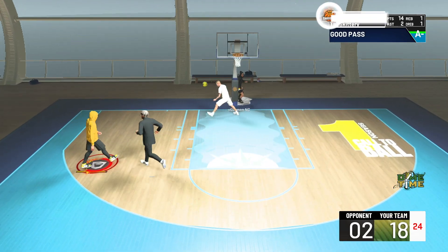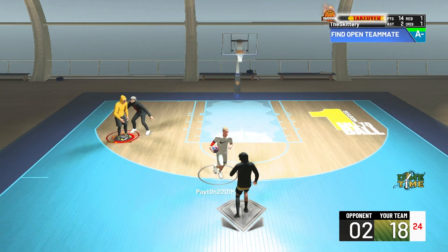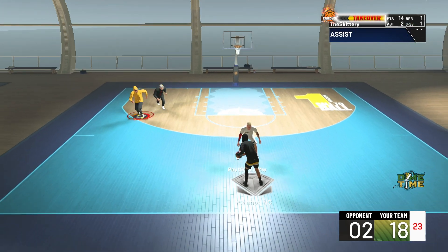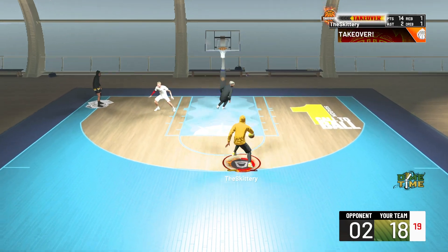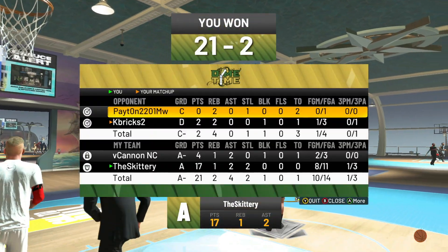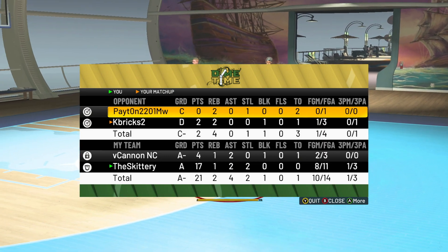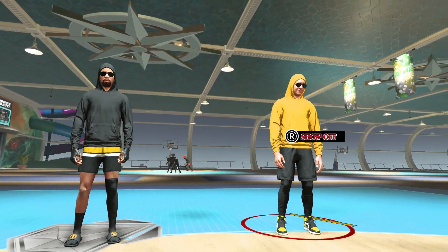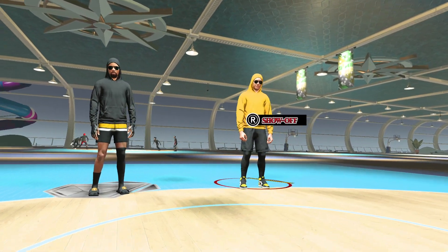Give me that takeover. My three-pointer is up by like plus 10 or plus five — whatever rim takeover gives you. Rim takeover is definitely the play. I could have picked playmaker takeover but I'm not going to drop anyone. Come on, buddy. Get off my court! 17 points, two assists, two steals — eight for 11. Y'all, this build. I'm going to show y'all one more time in game three.